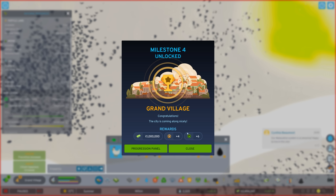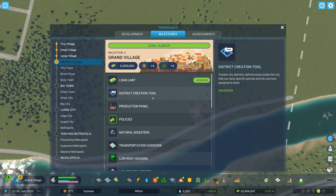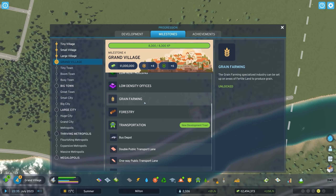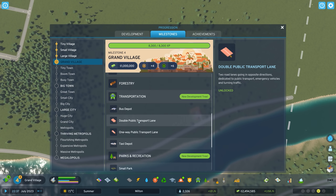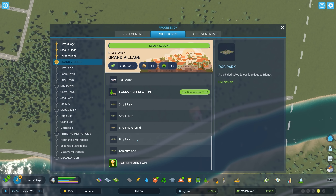We have made it to the Grand Village milestone! That grants us an extra million dollars in the bank, four progression points, and six expansion points. Let's take a look — we can create districts and policies, we've got some new zones, some low-density offices — that's exciting — and some more specialized industry. Cool, and some parks too!